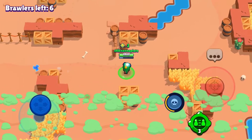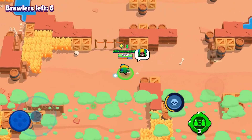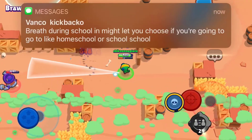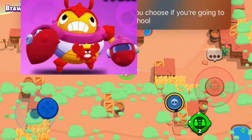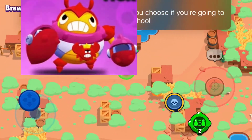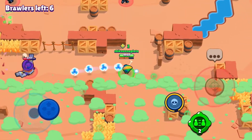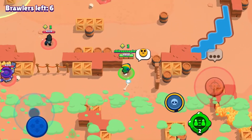Next we have Tick. We're gonna be telling you the best skin for Tick even though he only has one skin. Tick's best skin recently came out — it is called King Crab Tick. It's really awesome and its effects definitely make it worth 80 gems. If you're gonna be buying that skin from the shop, use code Lex — he has seven kids and needs the support.